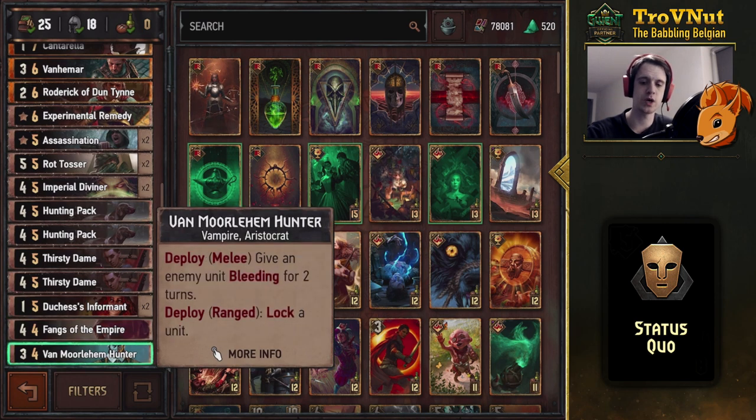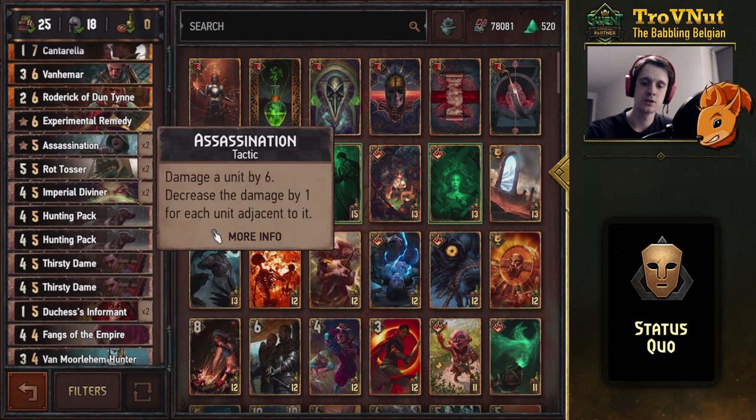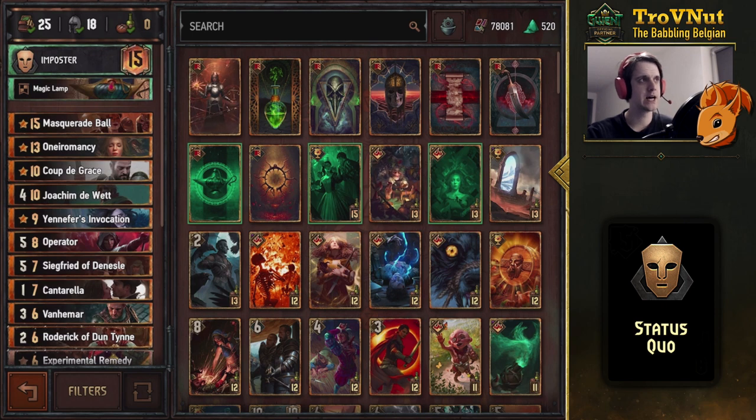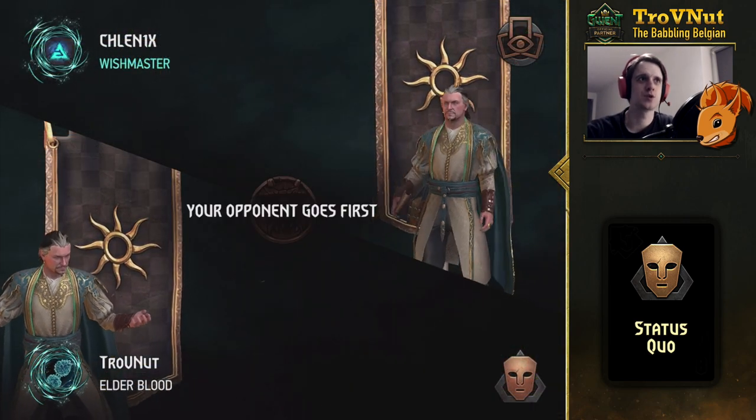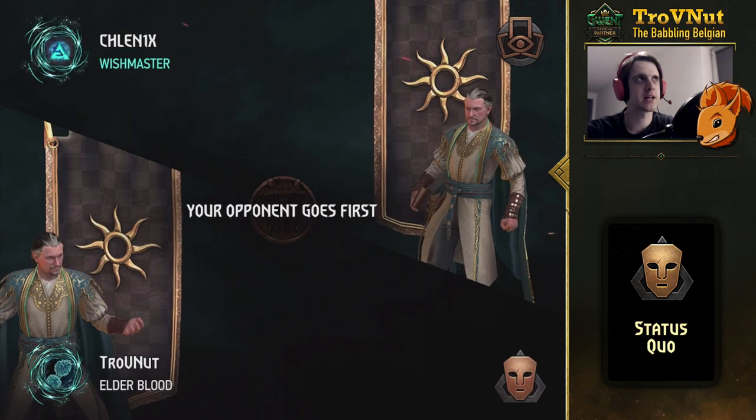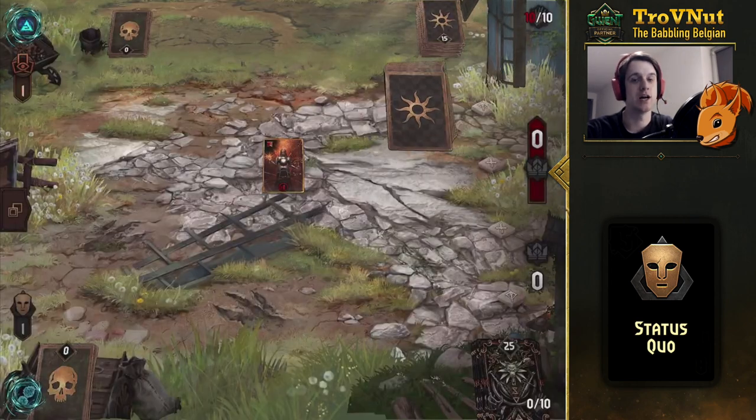This is the Status Quo deck. If you want the deck list, it's in the description of this video down below. Now we'll go into a match of the Entrenched seasonal mode — and we get, which happens so much in seasonal mode, a mirror match against Nilfgaard.